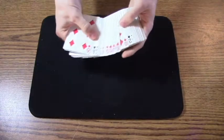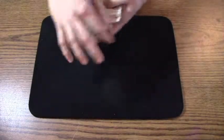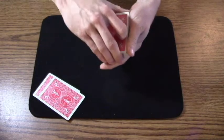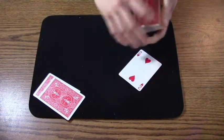I'm going to start off by removing the two jokers from the deck. There's number one and there's number two. I'll get back to those in just a moment. I need the spectator to select a card, so I'm going to dribble through the cards and you just tell me when to stop. Stop right there — you got the two of hearts.